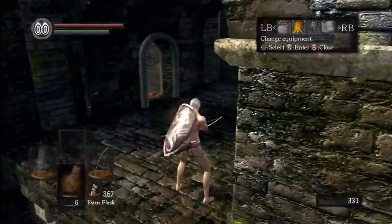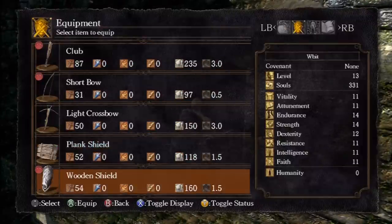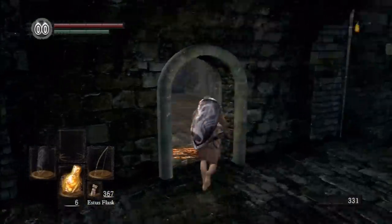Drake Sword is rather helpful, especially early on in the game. You can't really upgrade it much — well, you can upgrade it, but it doesn't actually scale with any of your stats, so it's not super great later in the game. But you just need 16 strength and 10 dexterity to wield it, and it is extremely helpful early on.